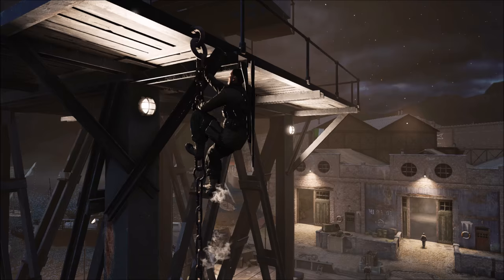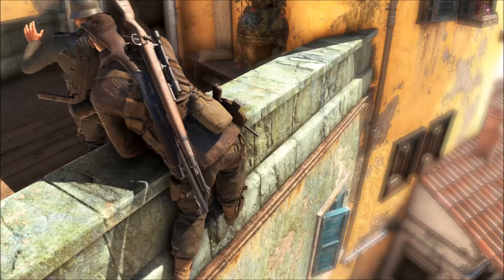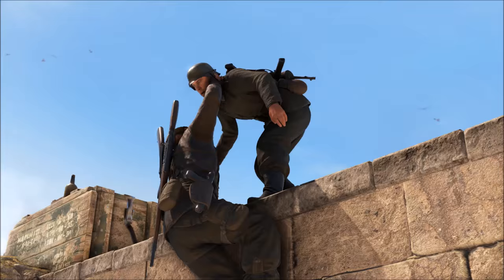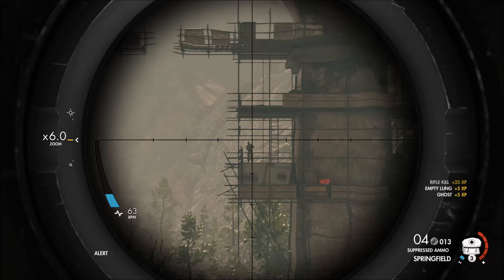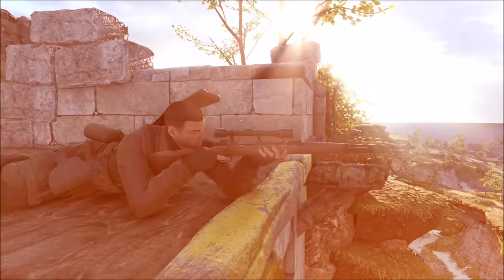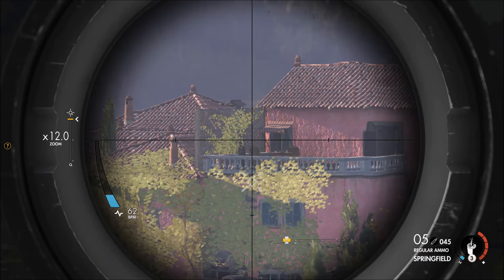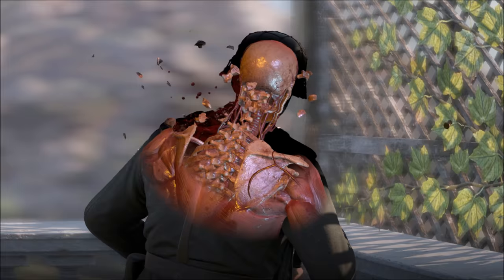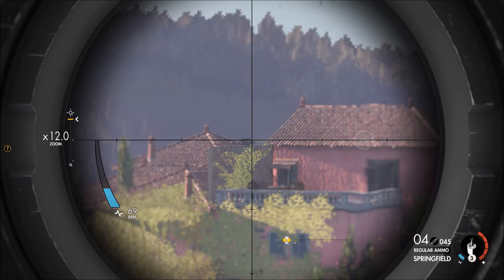Use your athletic prowess to scale vertical terrain with ease. Get the drop on enemies for a range of silent takedowns from any position, or find your own sniper nests to pick apart the enemy at range. Offering a deep and rewarding sniping simulation, players can deliver pinpoint assassinations from extreme distance, adapting to wind and gravity, and adjusting for range with scope zeroing for long shots over hundreds of meters.